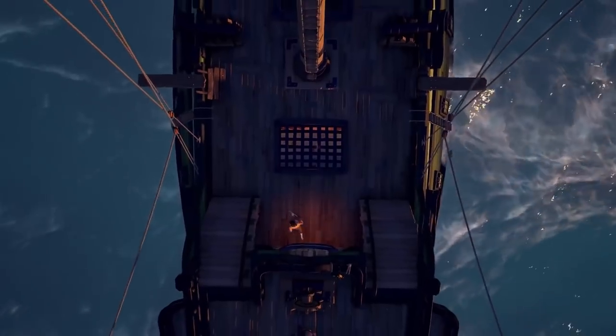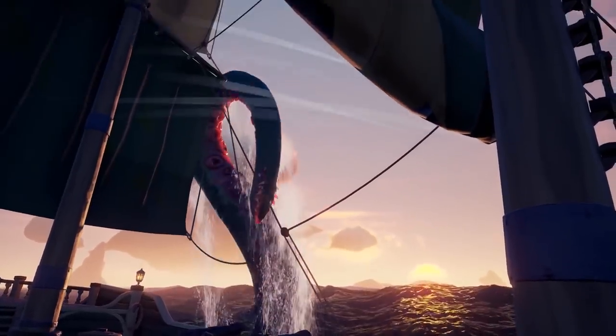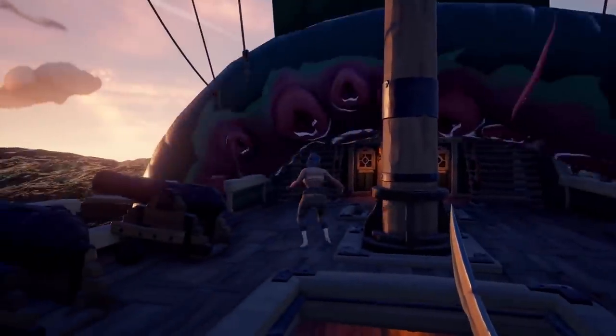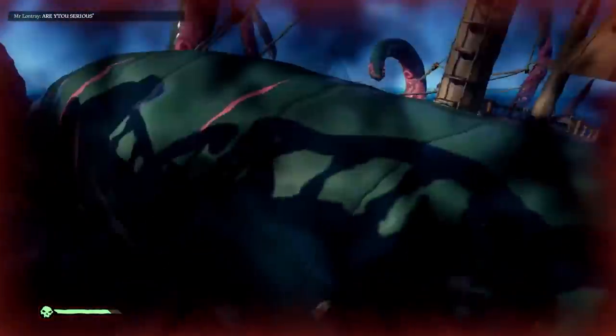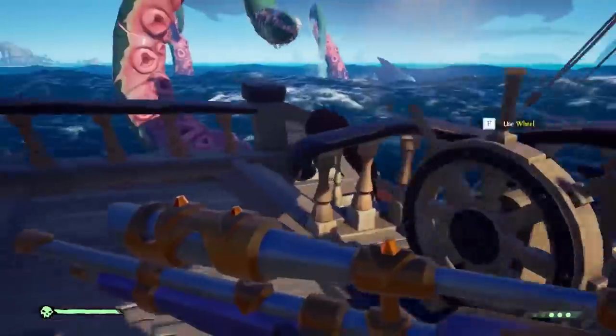There are bigger beasts prowling the seas as well. If you're sailing the ocean and see the water turn dark or black, prepare for a kraken attack. It's possible to survive these alone, but it's not easy at all. Shoot its tentacles with whatever cannons and guns you have. Be sure to equip an eye of reach for easy and accurate shots, and keep restocking at the ammo box below deck. Be sure to avoid its direct attacks on your ship, and don't bother trying to run — once the kraken has you surrounded, there's no sailing out of it.